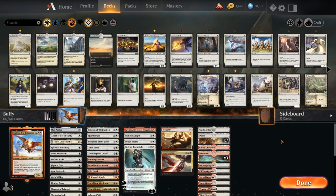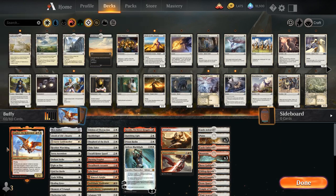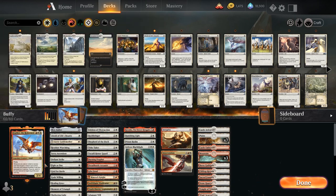Hello YouTube, welcome to this fine day. This is my Feather the Redeemed Historic Brawl decklist. This deck focuses around Feather the Redeemed as a commander and tries to protect her, winning essentially with a big Voltron flyer. We achieve this by having multiple cards in the deck that can make Feather indestructible for really cheap.